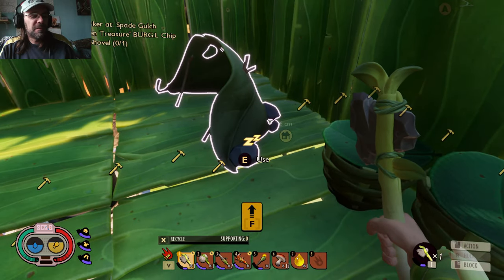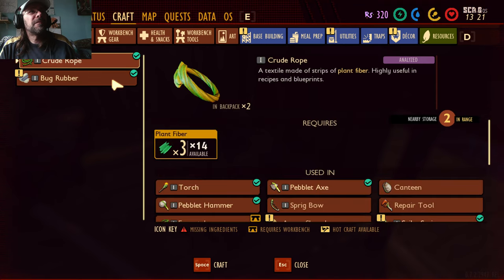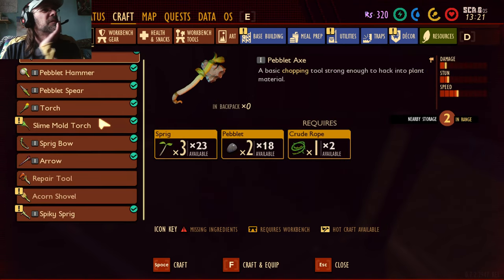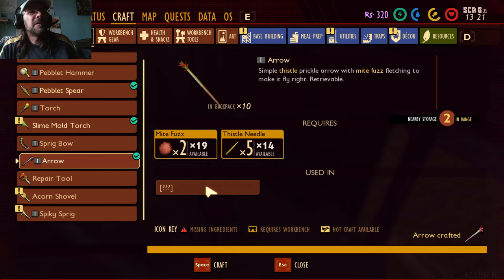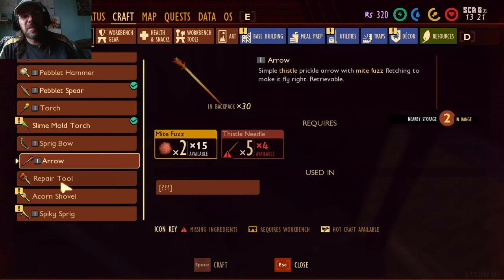Can we build a second storage? Let's see — craft, tools, storage. Oh, here we go, the bow! We can build a bow now. Nice. Got a bow and arrows. How many can we do? Three. Well, it's better than nothing.